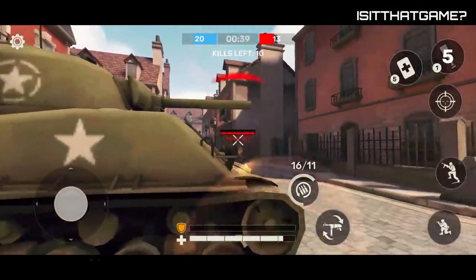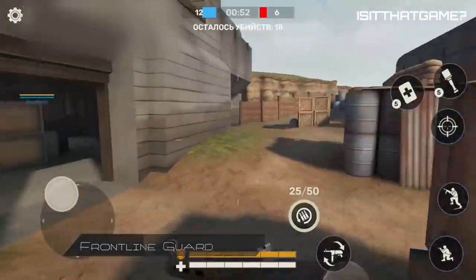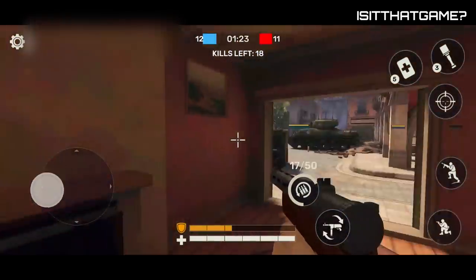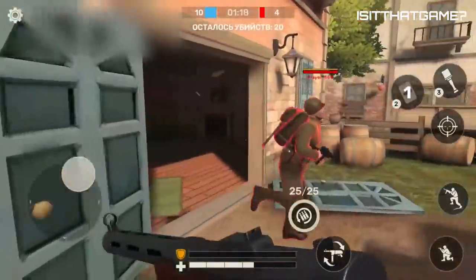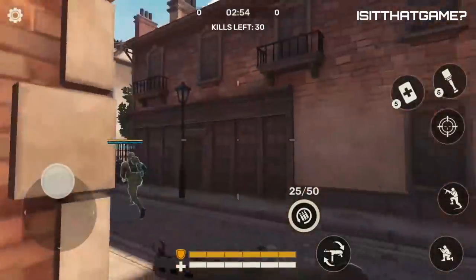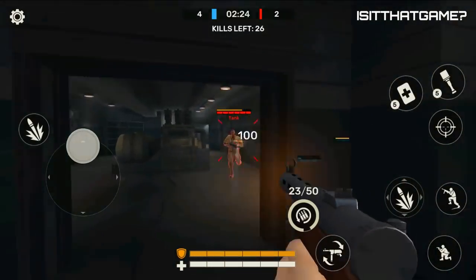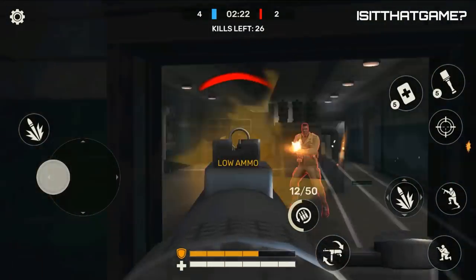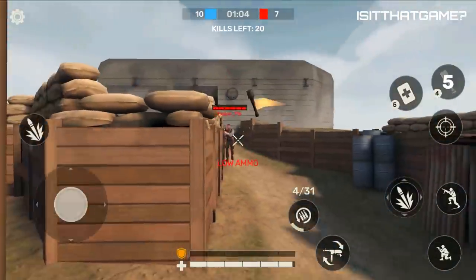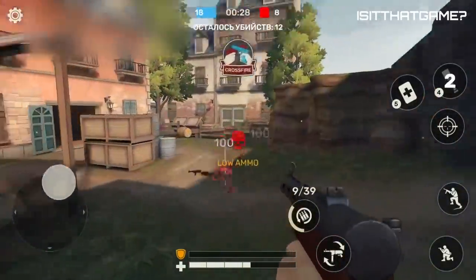Frontline Guard. If you're feeling a World War 2 first-person shooter and don't have time to set up your PS3 to play Call of Duty World at War, whip out your phone with Frontline Guard — a World War 2 shooter that's as satisfying as the ping from an enemy mag through an M1 rifle. Build a custom kit to tank your way through gunfire or silently snipe from the distance. The game feels great on screen, and all the better with a Bluetooth controller.